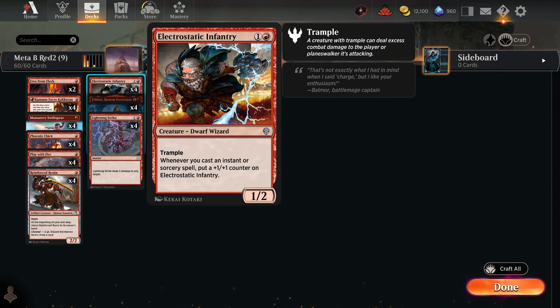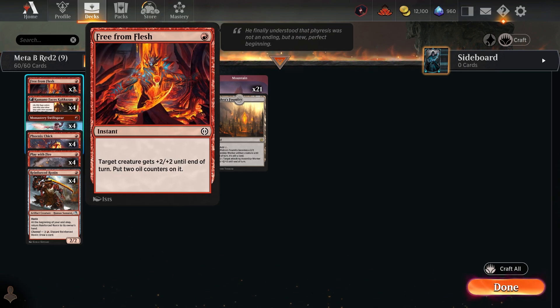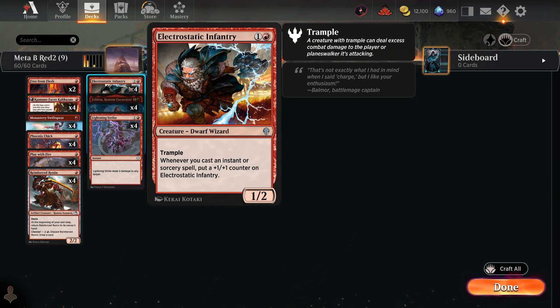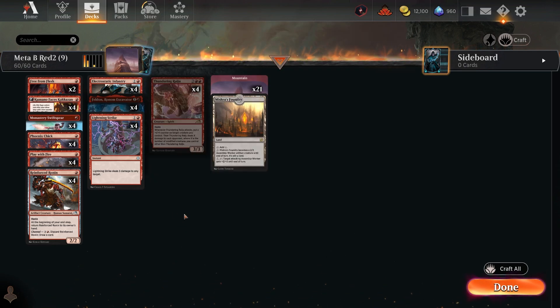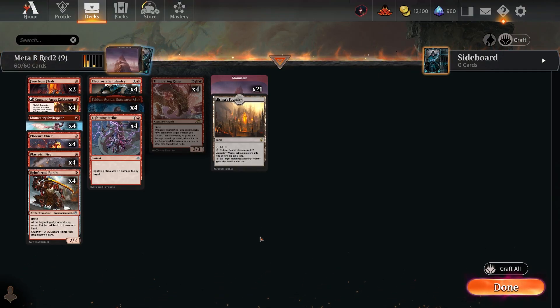This version also runs two copies of Free from Flesh — an instant that gives a creature plus two plus two until end of turn and two oil counters. When you've got something with trample, that extra boost can be all you need for the final damage. Running 21 mountains and the foundry, with a 1.6 CMC average and 24 creatures — more creature-heavy than the other mono red — this version gets slightly higher win percentage but both are super consistent.